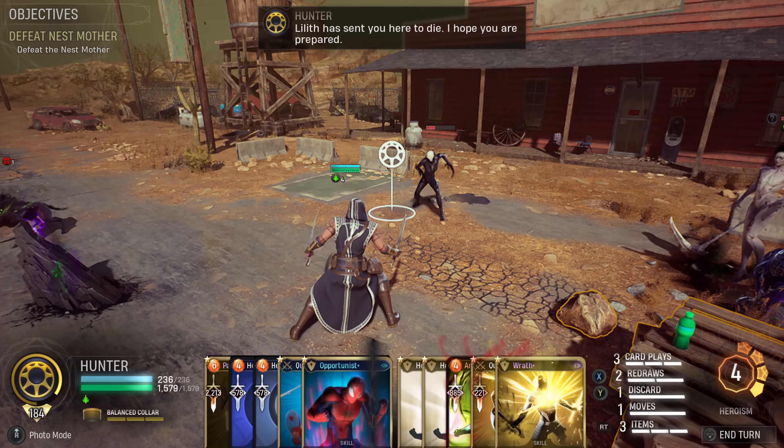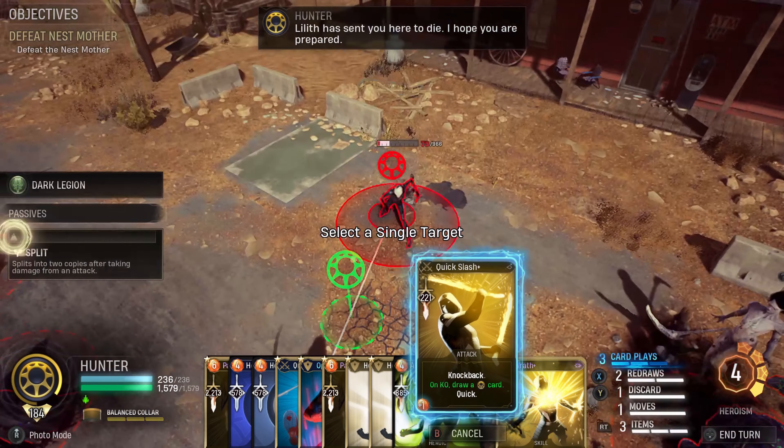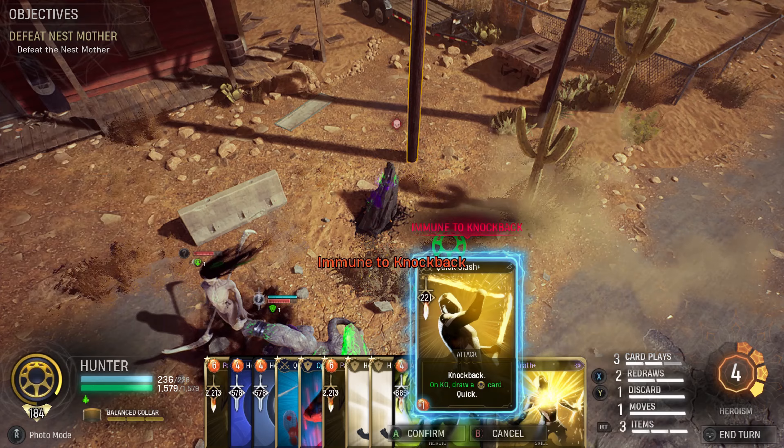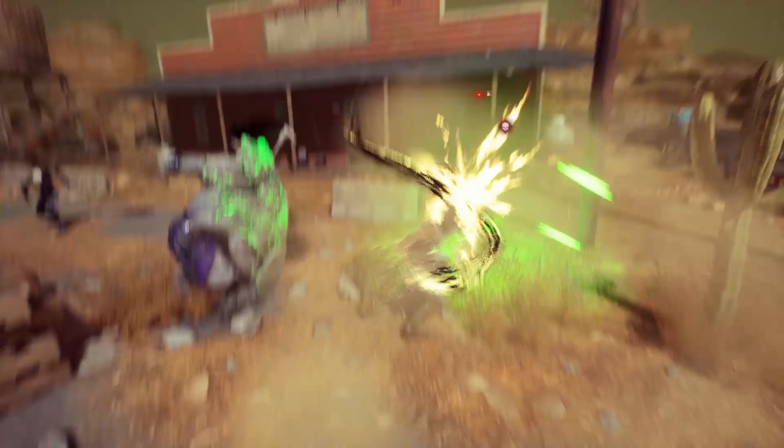It would also be easy for us to draw the Balanced Color card since half of our Hunter cards are Quick. Another nice thing about this build is that it is never heavy on card plays, as 4 cards are Quick cards and 1 is a free card.